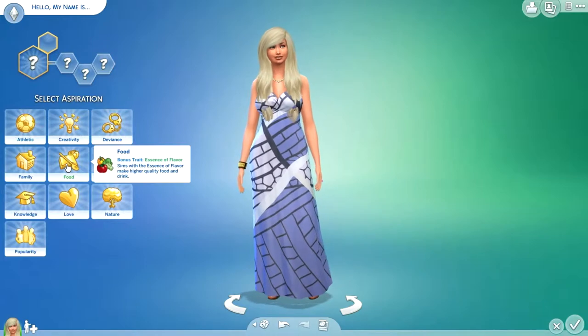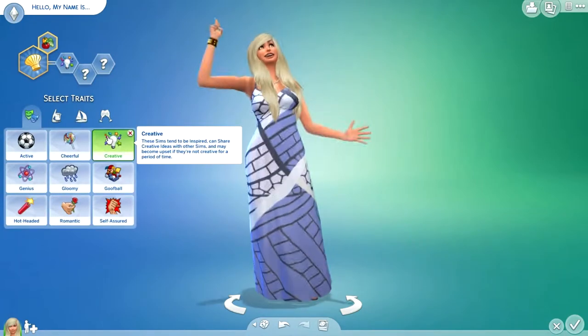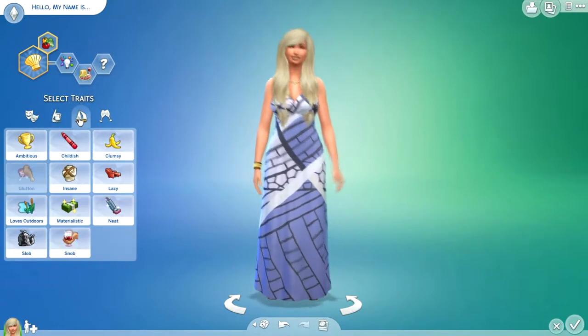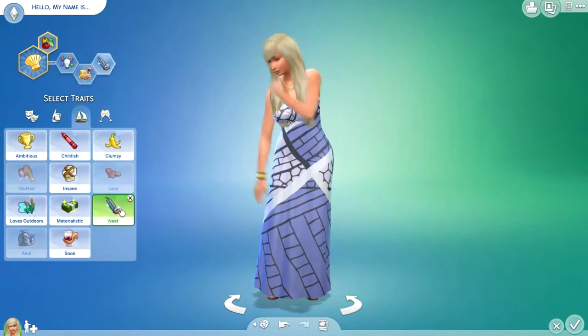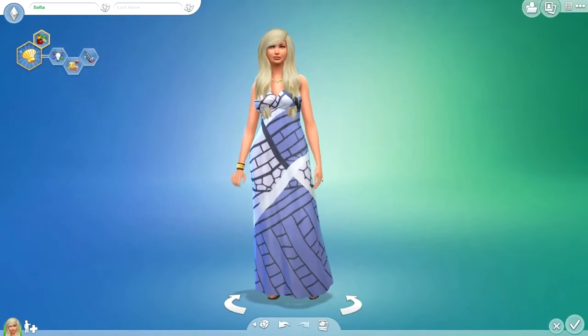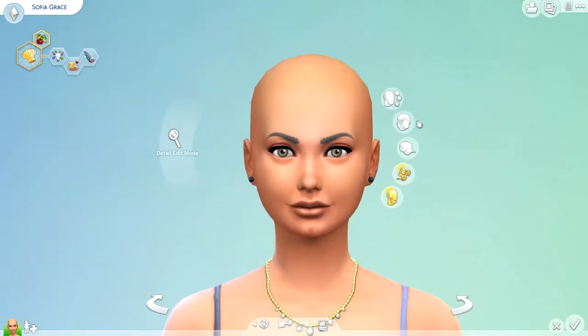I'm just going to start out with her aspiration and I'm going to go with food and master chef. For her traits: creative, foodie of course, and then probably neat so she can clean up after herself. Her name is going to be Sophia Grace. Okay so let's get started.